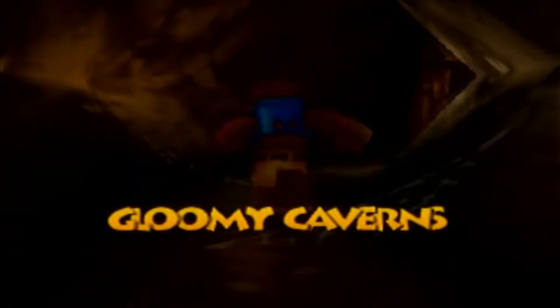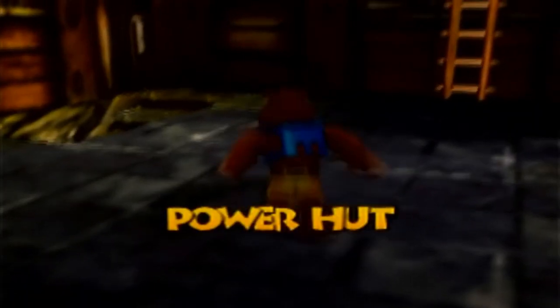Anyhow, first jiggy of Glitter Gulch Mine. We nearly died trying to get it, but that's okay — there are no lives in this game, so death is basically just a slap on the wrist. In some ways, it's actually useful to die in this game because dying can warp you back to wherever you entered the world from. Let's go into this little shack here — this is the power hut. Let's go into the basement where this cable is running.